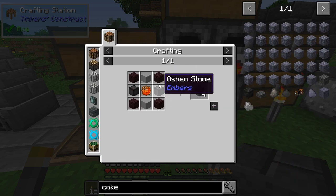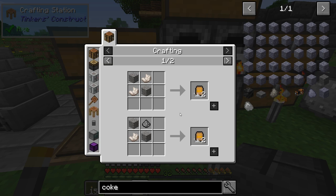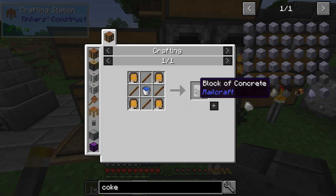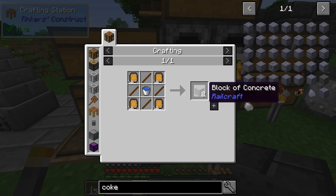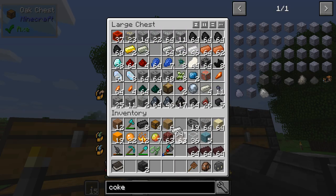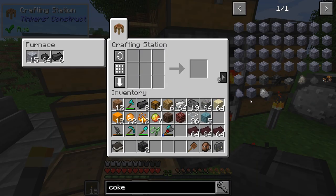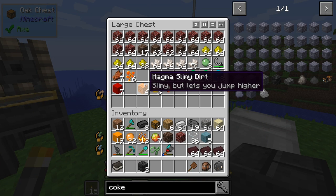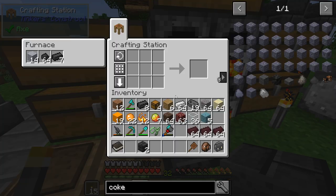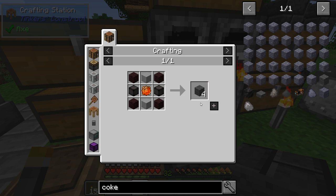The coke brick recipe needs ash, blocks of concrete, bags of concrete, nether quartz, buckets of water, and rebar — which is just iron. We should have just about everything. We're going to need about 27 coke bricks, so let's make four batches of rebar and let those cook while we work on everything else.